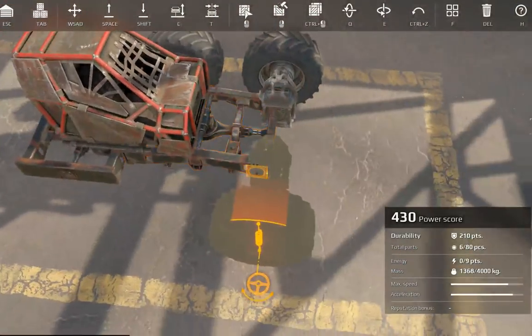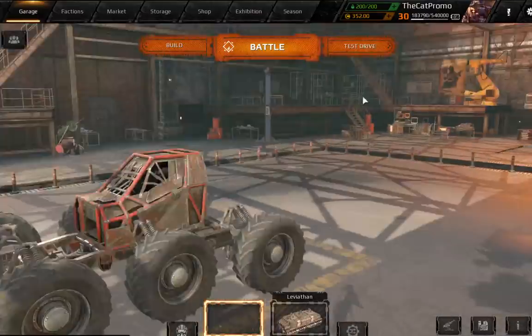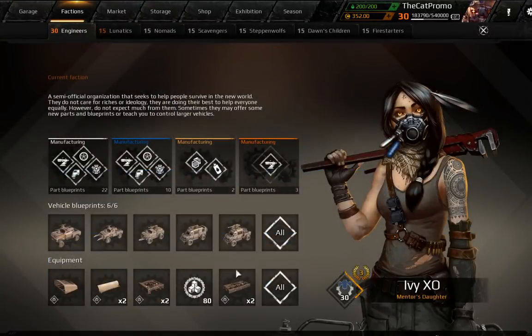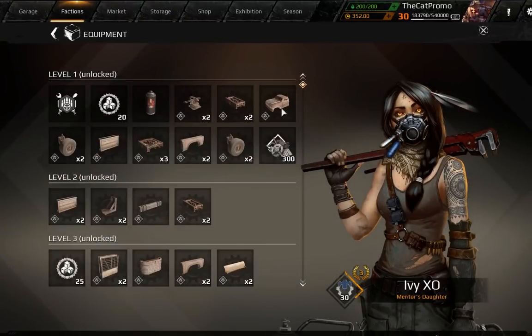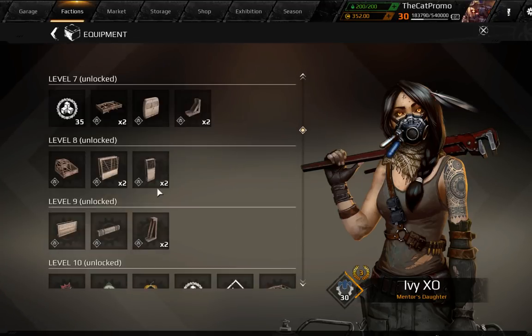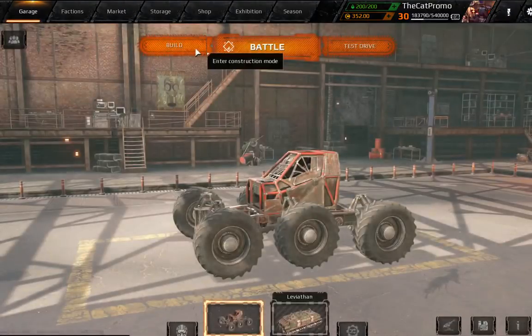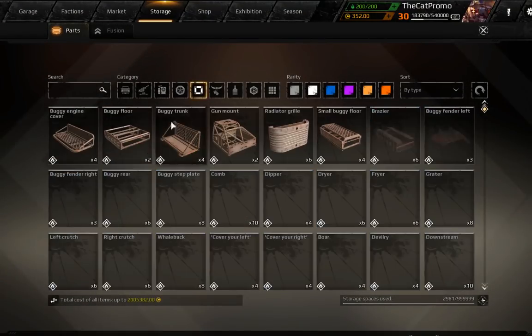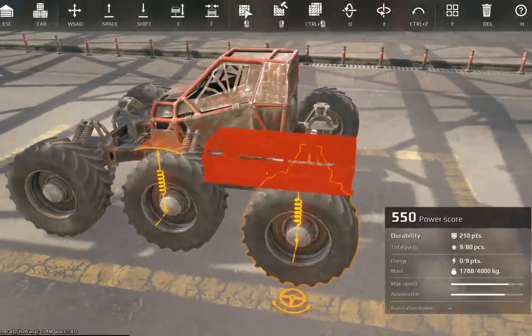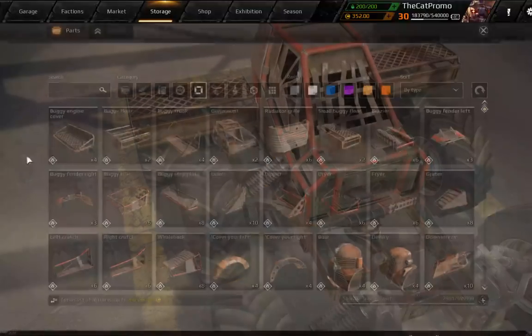I'm going to go with a pretty simple setup here — it's not going to be anything special to be honest. I'll have to look at the level occasionally. We've got two small buggy floors to work with, some medium struts, and then windows — that's pretty much all we need. Going to the small buggy floors, I'm going to put two of them right here and right here.